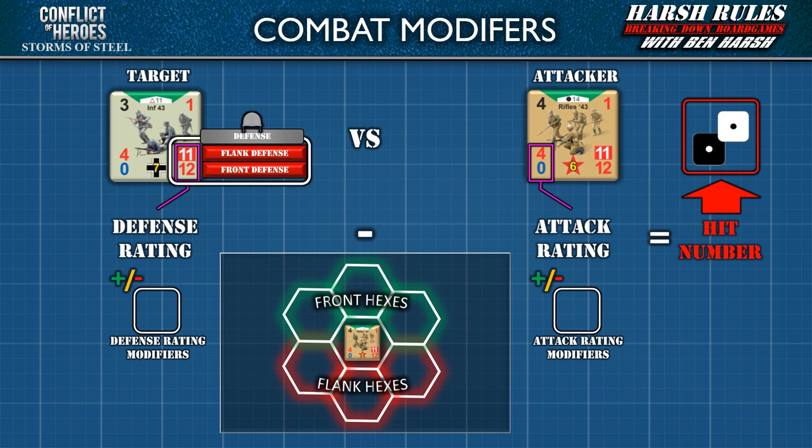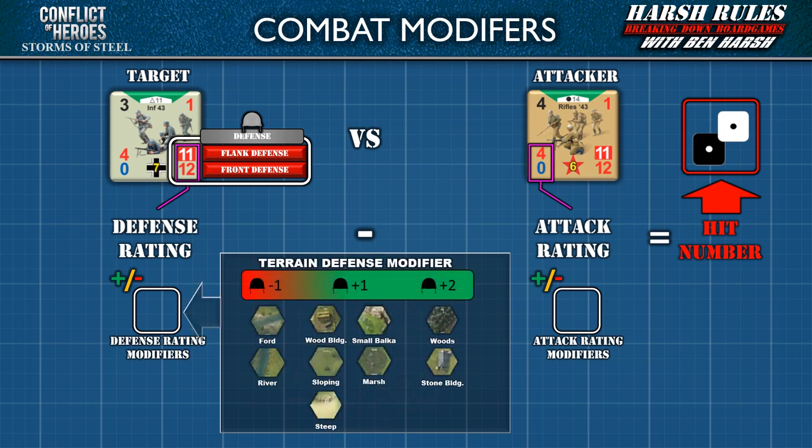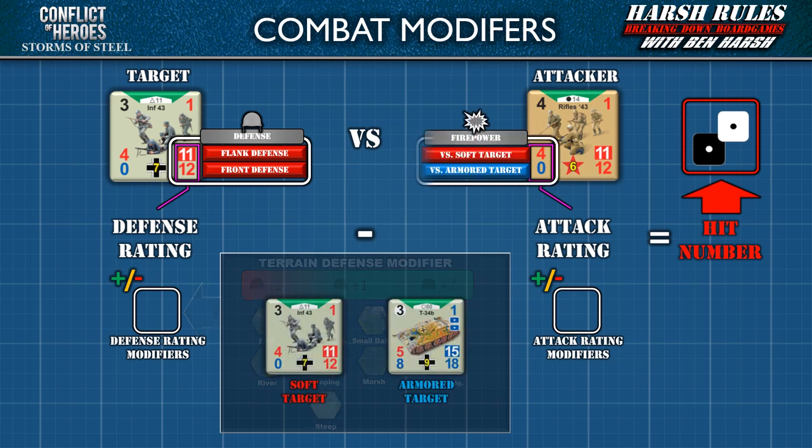These defense ratings can be further modified by terrain. If the target occupies a hex with a ford or river, subtract 1 from the defense rating. If occupying a hex with a wood building, sloping terrain, steep terrain, a small balka, or marsh, add 1 to the defense rating. If occupying a hex with woods or a stone building, add 2 to the defense rating. The attacking unit also has 2 ratings used based on the type of target: for soft targets use the upper red number, and for armored targets use the lower blue number.